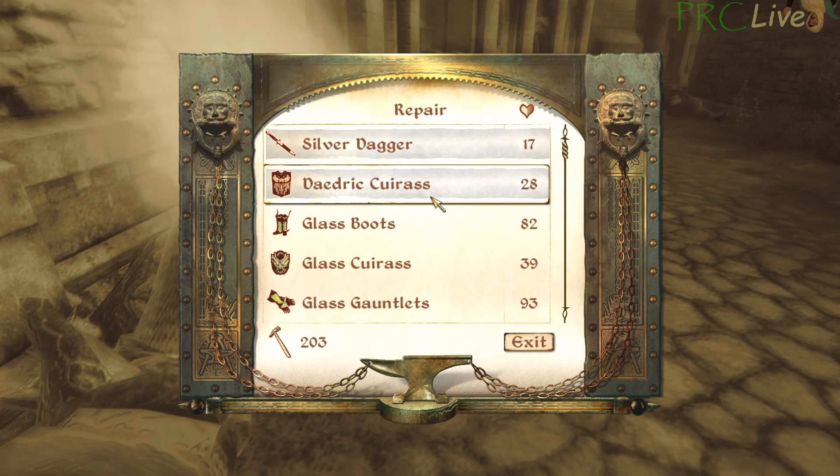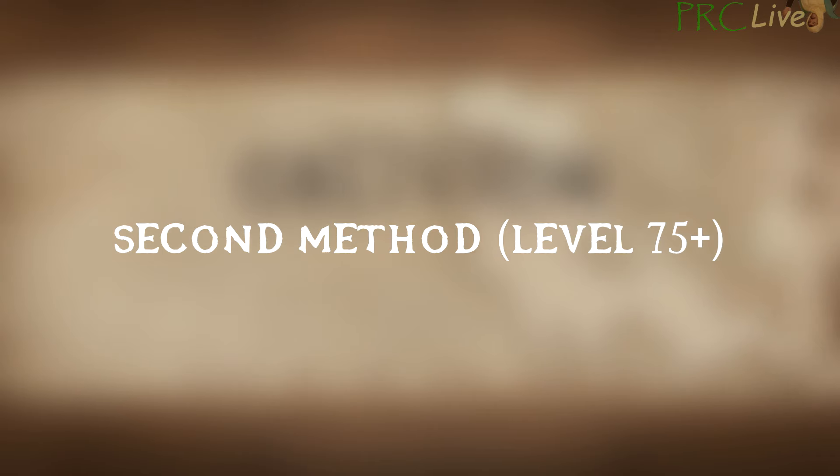If you're using the Daedric Cuirass, you'll need to cast the spell 30 times to reduce the armor health down to 1%. There's an additional method that only works once you've reached level 75 armor, but fair warning — this requires a lot of extra work. If you don't feel like having to find all the Ayleid statues and doing several quests just for an easier grind past level 75, the original method works, just not nearly as fast.